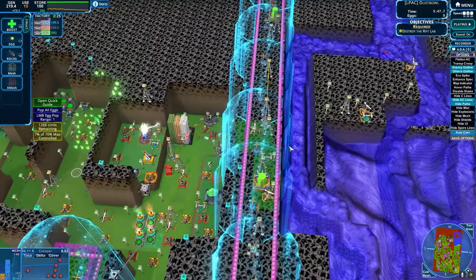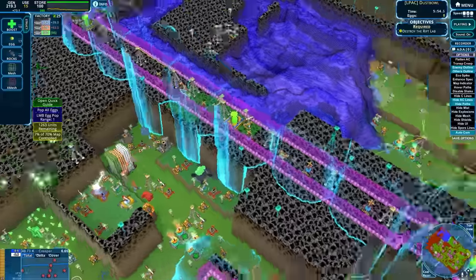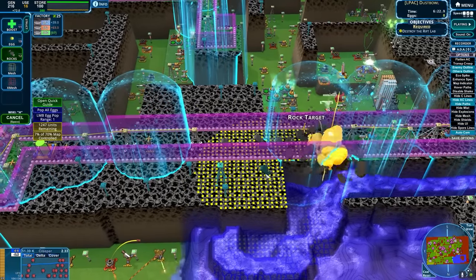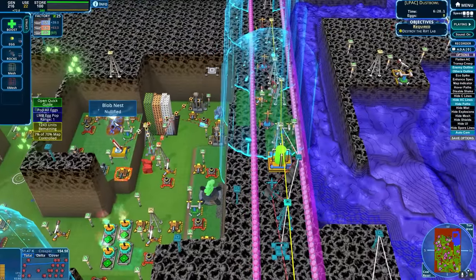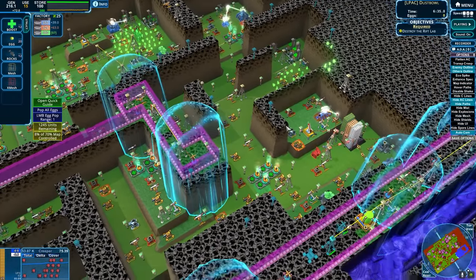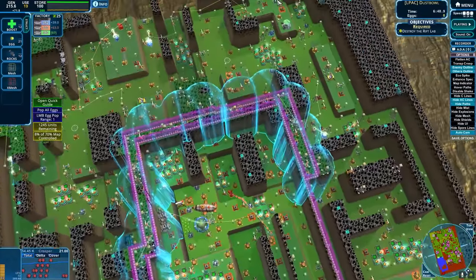We could do with rocks, potentially. Is that allowed? Do rocks kill shields? Yes, they do. Okay, what is in there? Blobs. We're not going to be able to hold blobs — we egged our way all the way over there, so that seems like madness. Air sacks — I'd like air sacks.